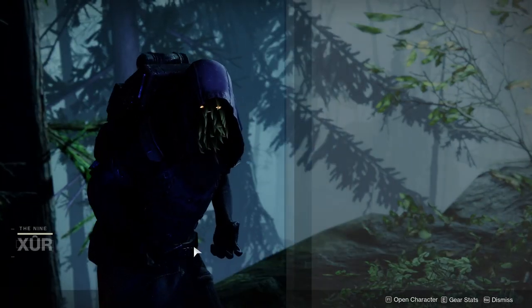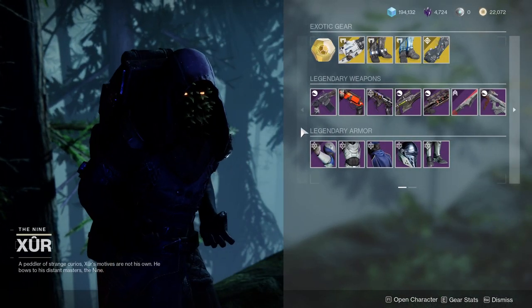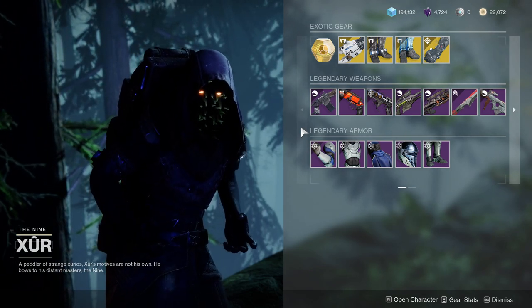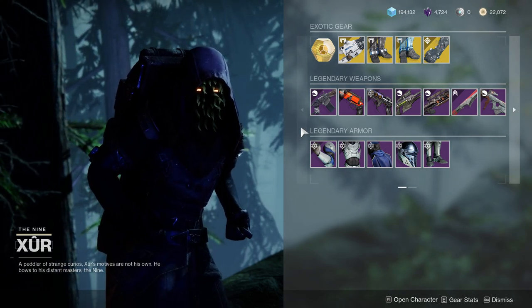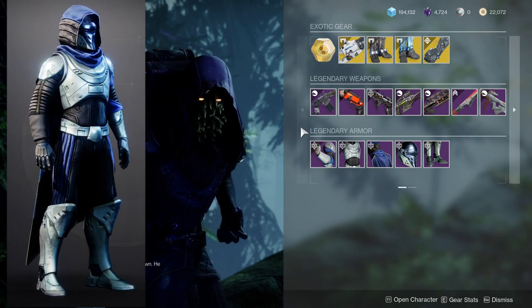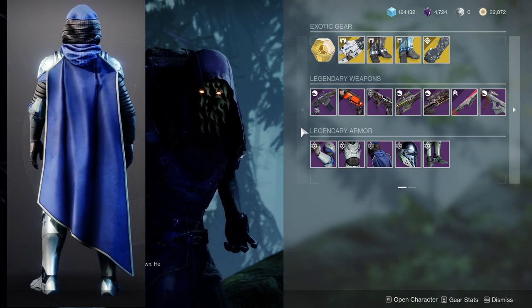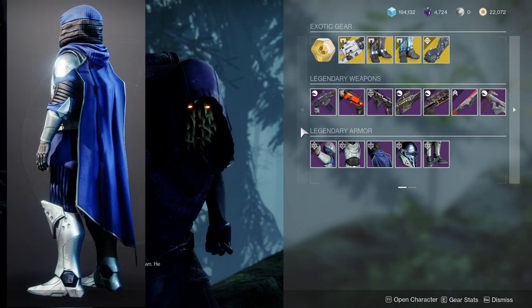Xur is at the Winding Cove in the EDZ. He's currently selling the Season of Dawn Seasonal Activity Armor Set, which is really cool for a lot of the classes. Specifically for the Hunter, I really like the helmet and the cloak a lot, but the boots and the chest piece are really good for a knightly look. I think the weakest part is just the arms themselves.